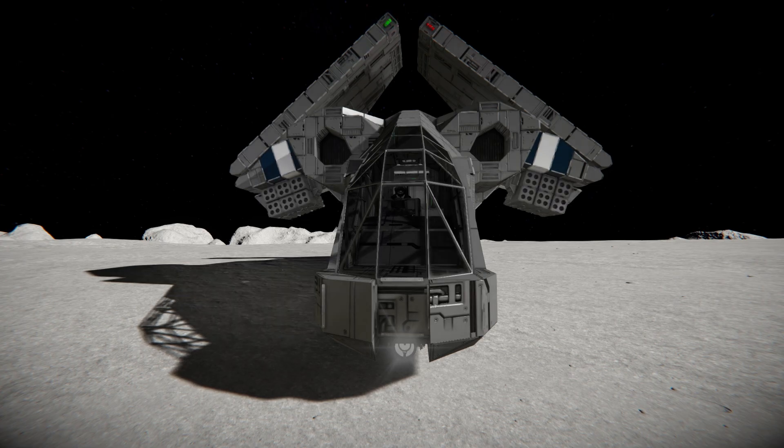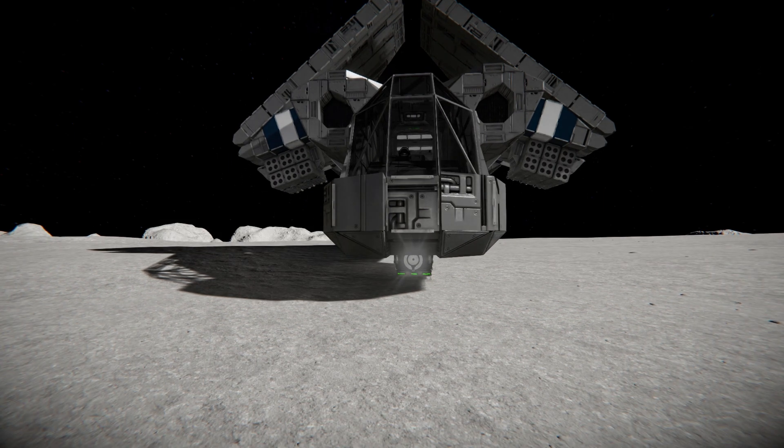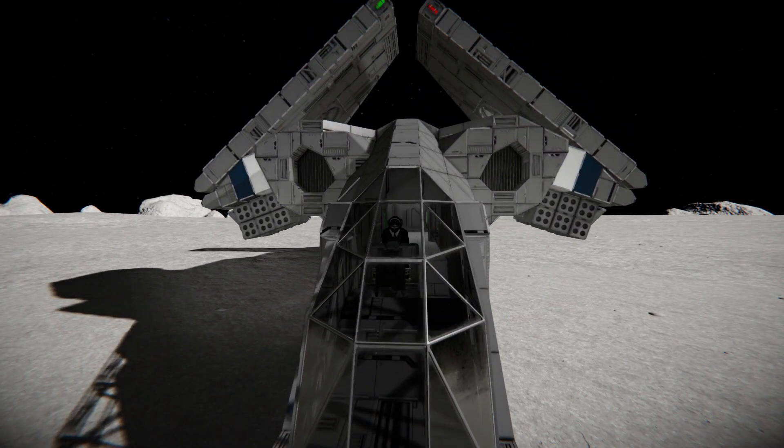Right at the very front we can see our lovely glass canopy for our pilot and co-pilot to drive the ship around and control the turret on top. Down below is our spotlight to light up the area in front of us, and just below that we can make out a magnetic plate - one of three - to land this thing down. Moving up slightly we can see our air intakes with some black corrugated steel blocks surrounded by grey steel blocks in a batted pattern.